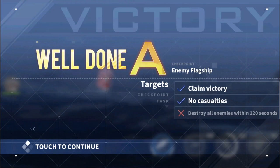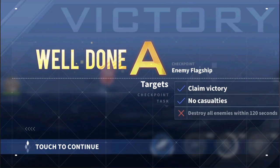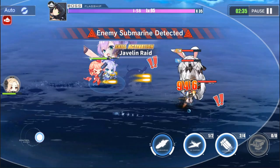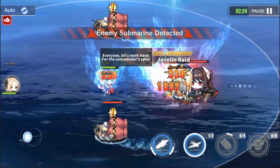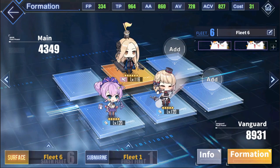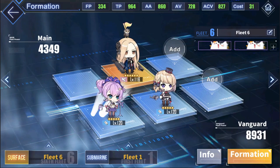The only time you need to kill the enemy sub is when you're up against either a siren sub or the boss is a sub, like during SOS missions. If there are just random subs appearing during mob clears — also during SOS missions — you don't actually have to kill those; you can just ignore them and still be able to clear the node.